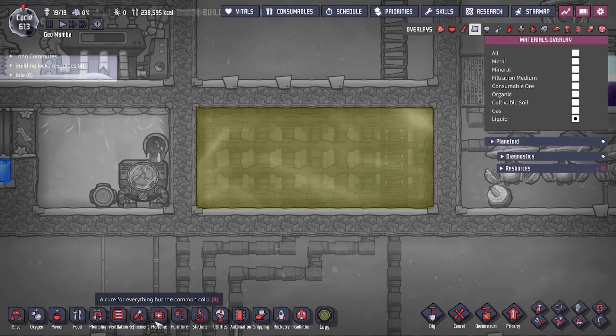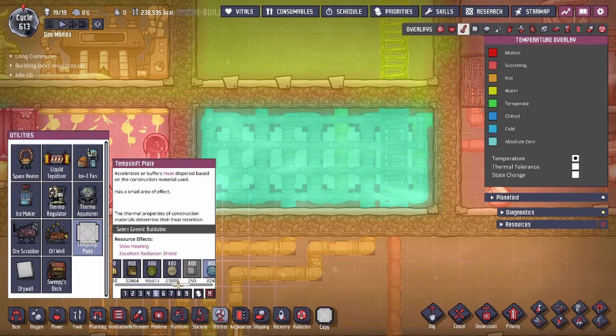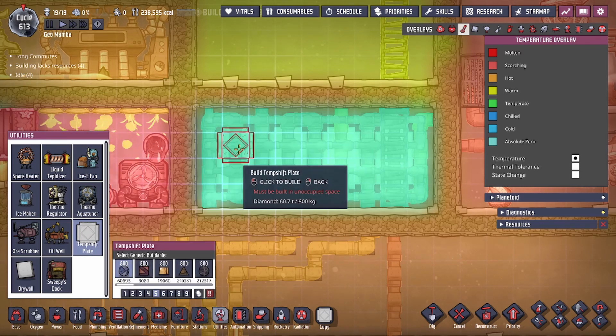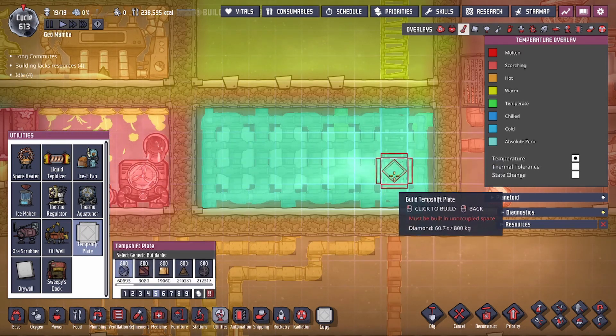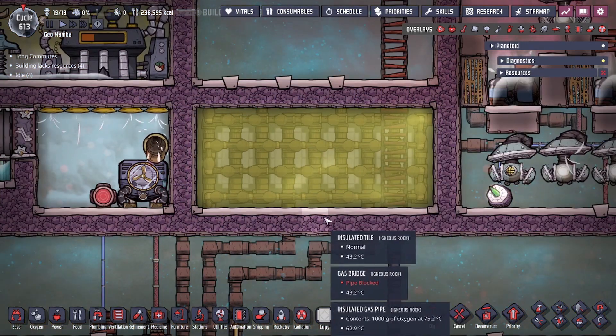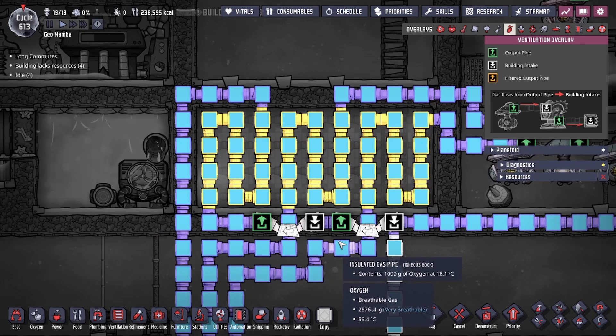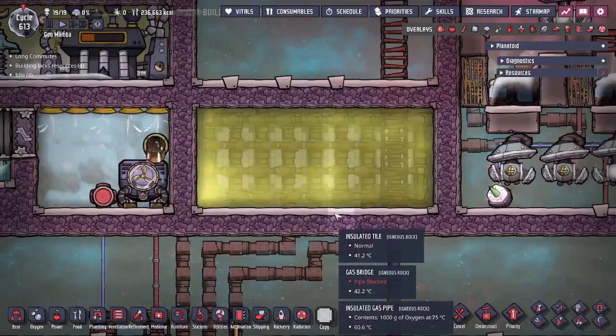Another thing we also have in the background is some temp shift plates. These temp shift plates are made out of diamonds and are placed on every other two tiles, just like that. Now let's talk about how this works and how the oxygen will always get a decent temperature.